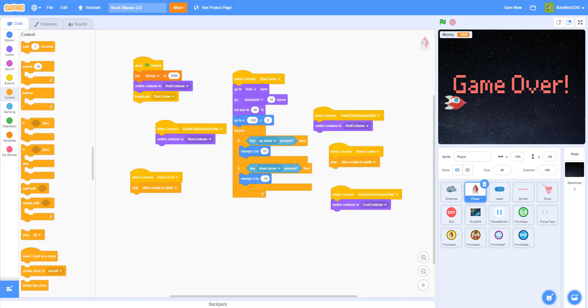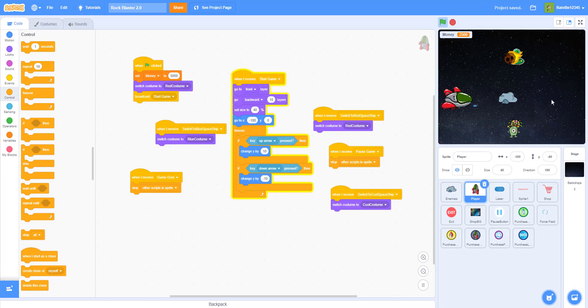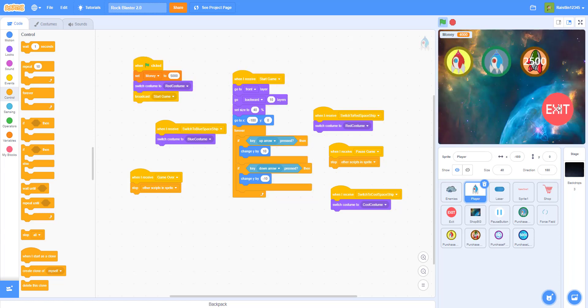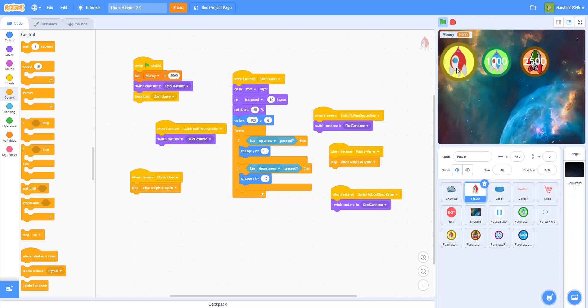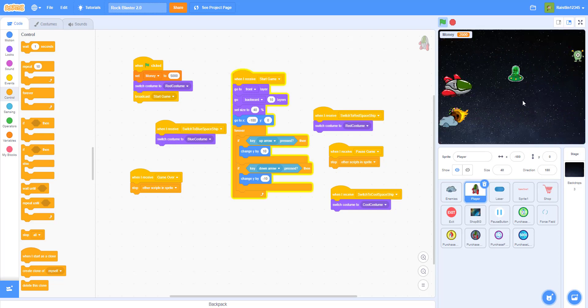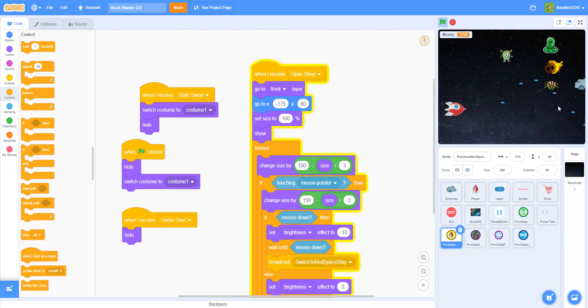Before going further, let me show you how it works. I'll set my money to five thousand so I can show you everything. I press P to open the shop, click here, and buy one of these skins. Now I have the cool spaceship. Same thing goes with the other costume — select it and now I have that one. The free costume is already available, and I can re-select the normal red spaceship anytime.